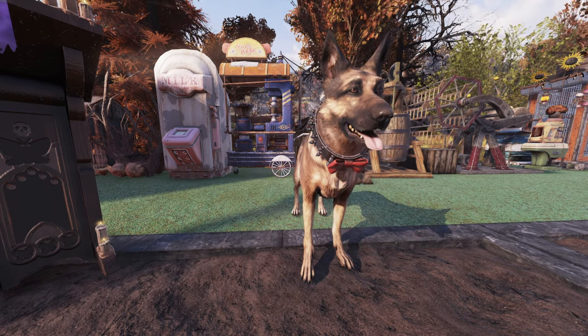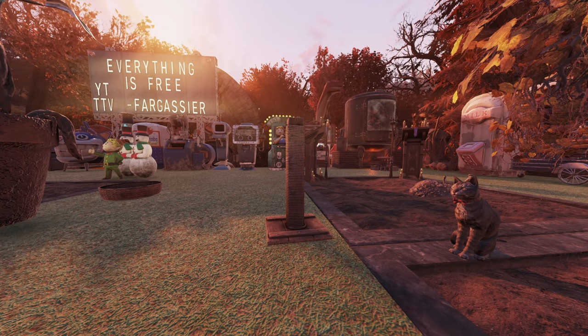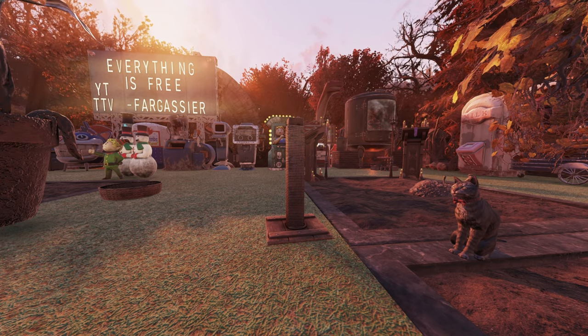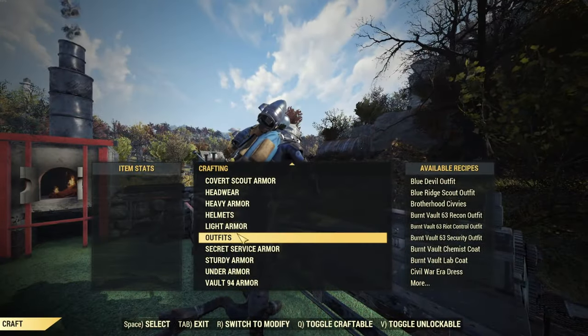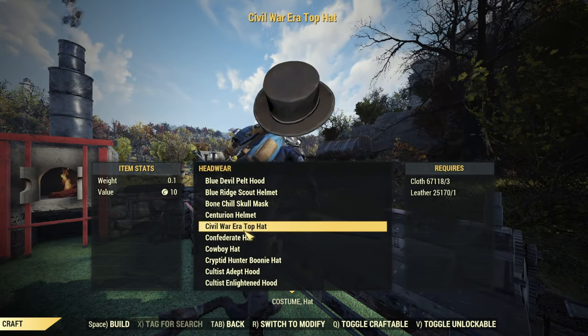You may see the 'Customize' option when you look at your pet at your camp. Yes, you can put apparel on your animal, but it has to be tagged specifically for a cat or a dog. You may be wondering where you can get apparel for your cat or dog.